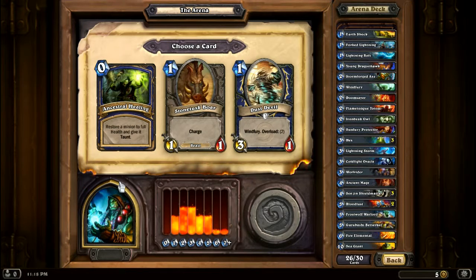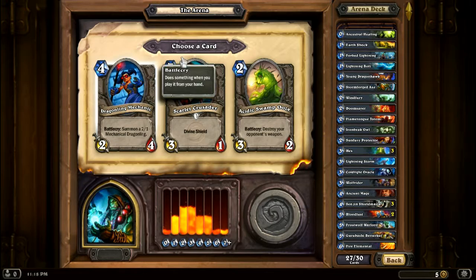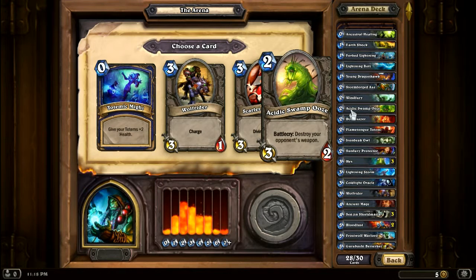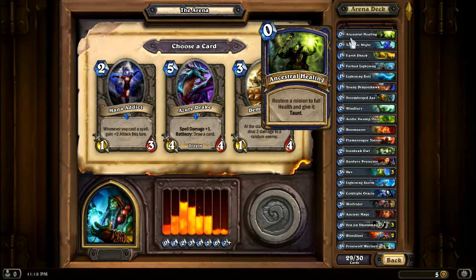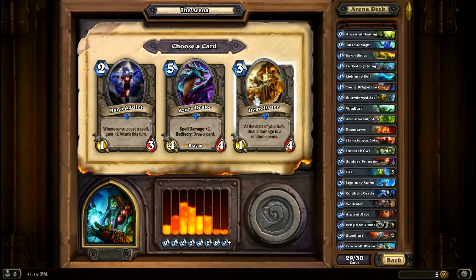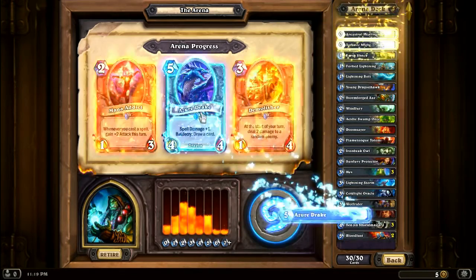Restore a minion to full health — give it taunt for free. Yes, definitely that. In case I get a weapon guy, I've grown to like these. Started out not liking them too much, and then I got hit with a really big weapon — I think it was a warrior with a legendary weapon — and I just wished I had one of these. So might be good to have in reserve, and its numbers aren't bad: 3/2 for two. Now I'll take the totemic might. Whenever it has a spell — do I have enough spells? One, two, three — I've got a few spells. This guy's not bad if I can keep it protected, but I think I'm gonna go with this guy. It's got the best of both: it buffs the spells, draws a card, and it's 4/4, which is not bad.